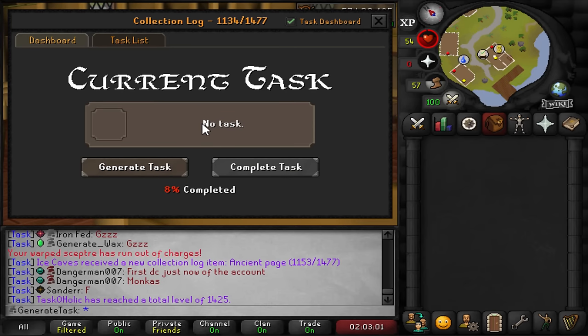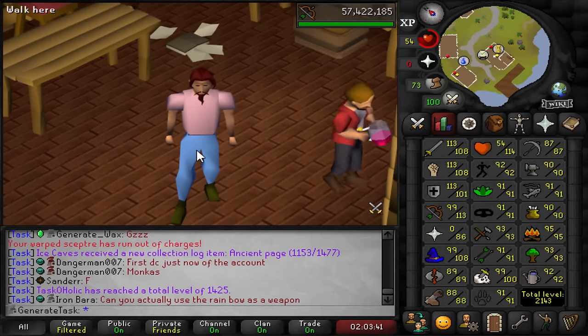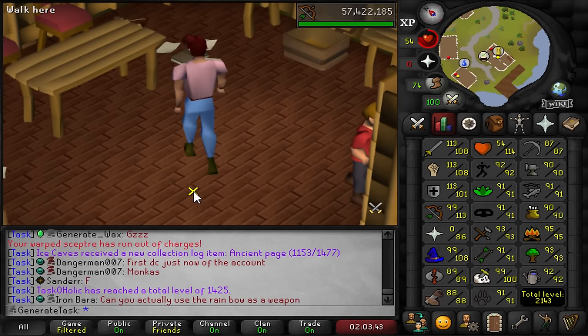It's that time again to roll the next master task and I'm always very scared. But there's a bunch of decent tasks - I feel like it's probably going to be super quick, maybe a CA task where I only have to get 10 points. Here we go. Oh, it's a new 99! That's fine, that's actually good. A new 99 means that we are going for 99 prayer - that's definitely the best option I have right now.